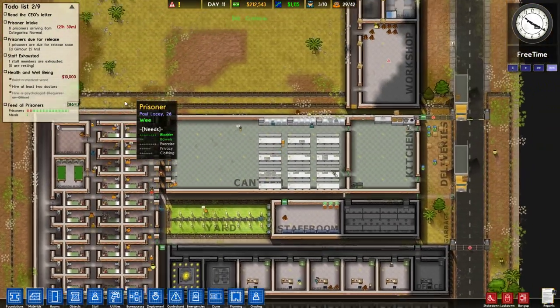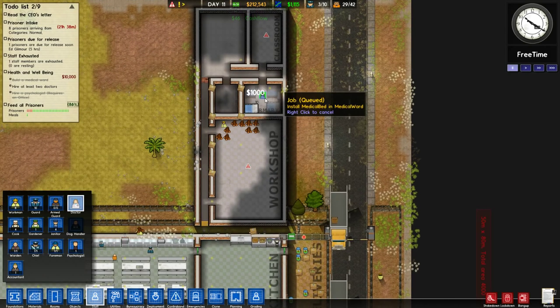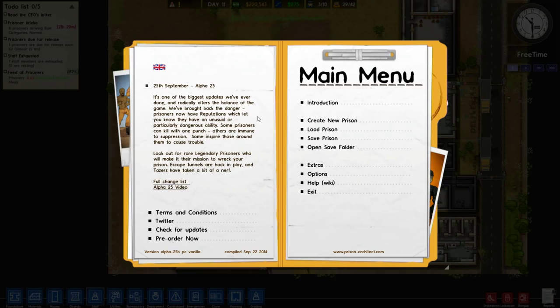We built a medical ward — now we need to hire two doctors. That's alright. I think that's going to do it for today's episode. Thanks for watching. Again, my apologies for restarting the series but I think it's going to be a positive thing in the long run. Hopefully it financially works out very well for us. If you did enjoy the episode — it is episode one — click the like button, it helps me out a great deal. And of course subscribe if you want to see more in the future. Thanks for watching and I'll see you next time.